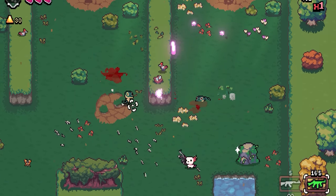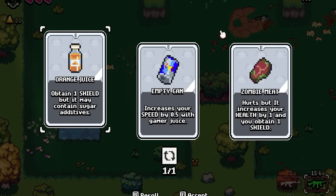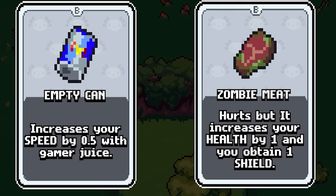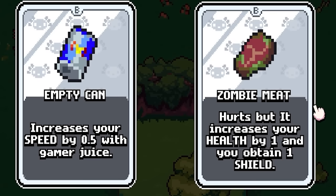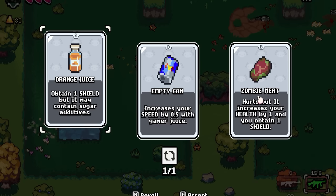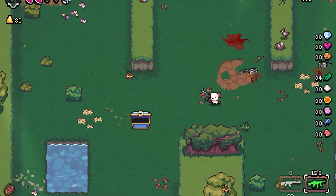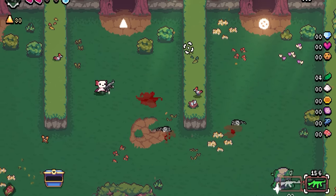We're going to try this star, because I'm pretty sure that means power-up. Using guns against adorable woodland creatures is easy and all, but we want a little more damage. Here's my choices: increase your speed hurts, but it increases your health by one and you obtain one shield. I'm going to go ahead and take the zombie meat because that sounds like kind of fun to eat. Once we eat that, yeah, we lost a health, but we have a power that regenerates health, plus we have a shield spot.